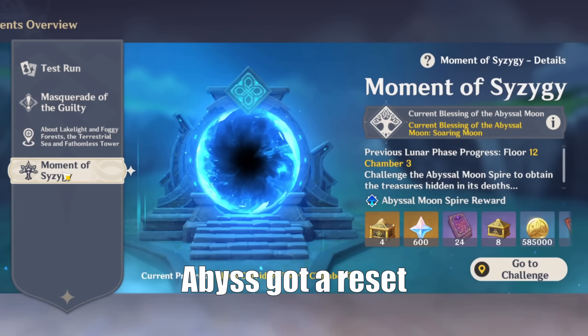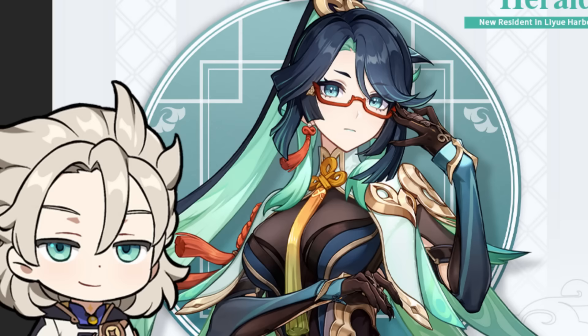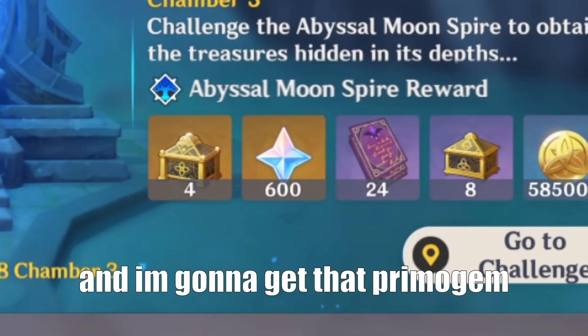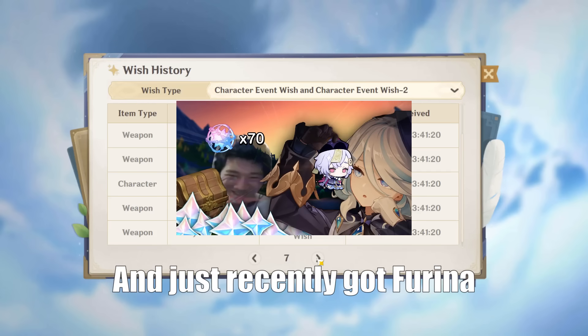Was supposed to be uploading this yesterday. Yviz got a result, and Cloud Retainer drip marketing is here. I'm gonna get some Primogems. As you can see, I almost have 7000 Primogems, and just recently got Purina.